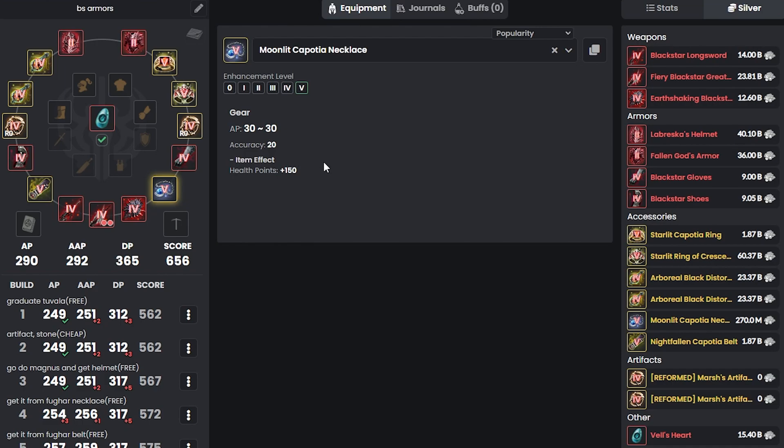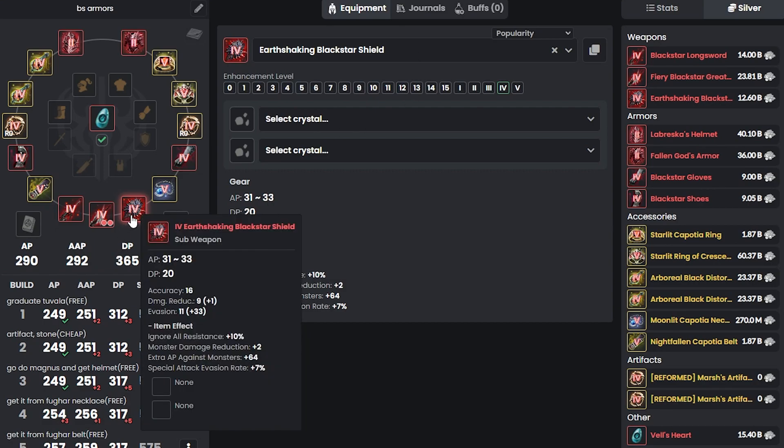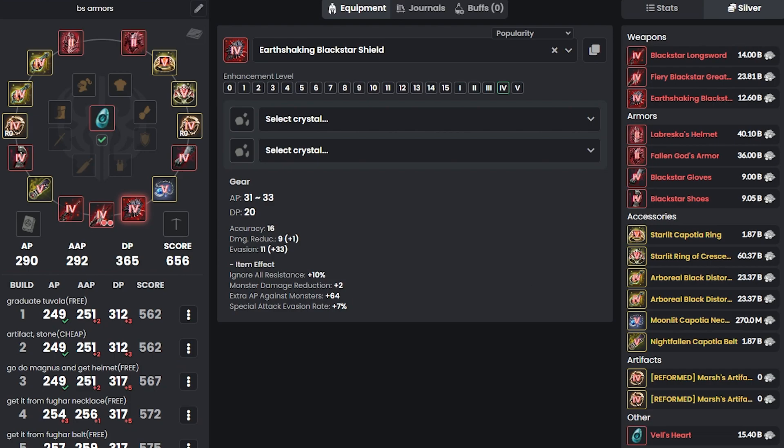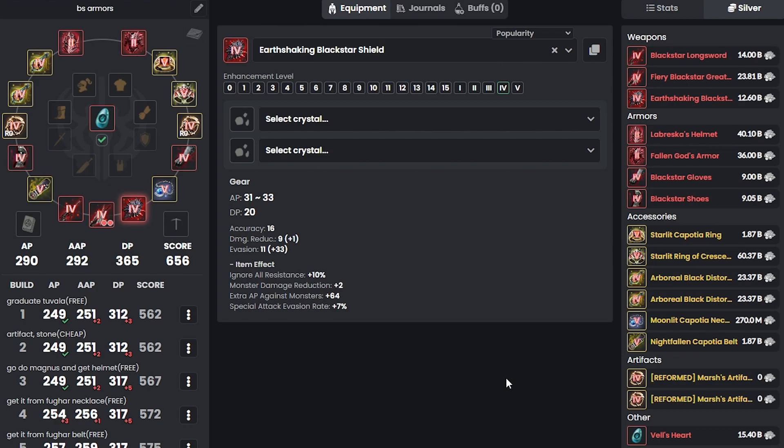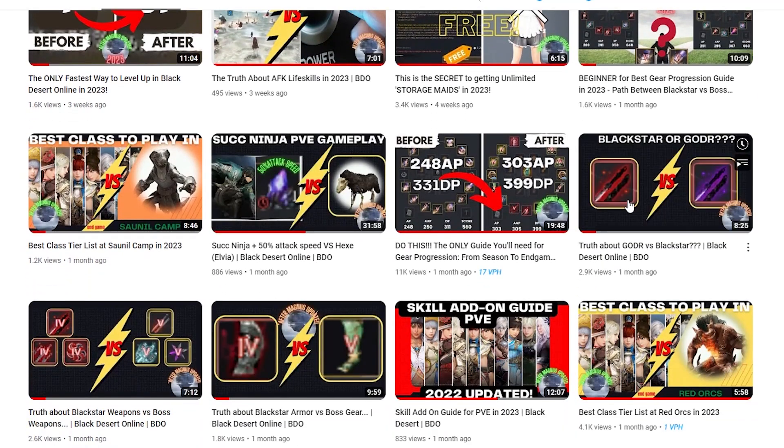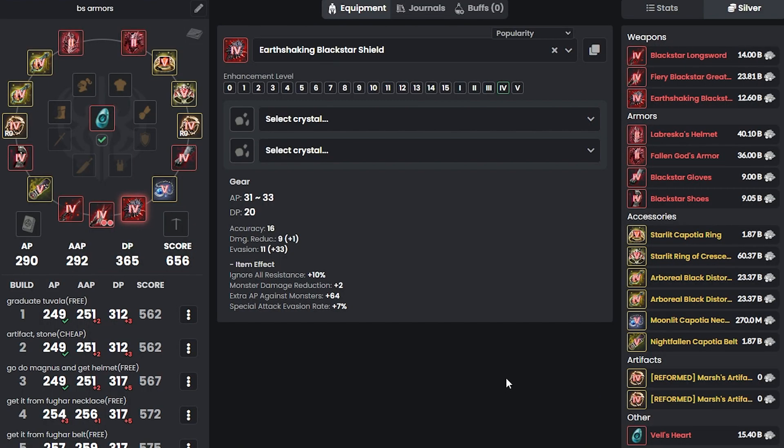After that, try to get the second Garmoth Heart and put it in your sub weapon for great benefits: 150 health points, 100 stamina, and 10% special attack evasion rate. A common question is whether to go Tet Blackstar to Godear or leave it as Tet Blackstar and push to PEN. I made a YouTube video about this — check it out for the truth about Godear versus Blackstar. Personally I recommend leaving one of your Blackstars as Tet instead of changing to Godear.